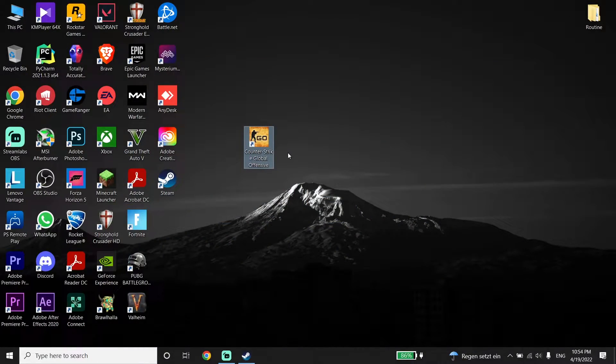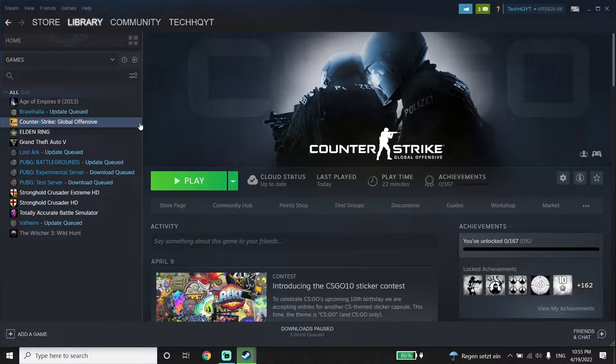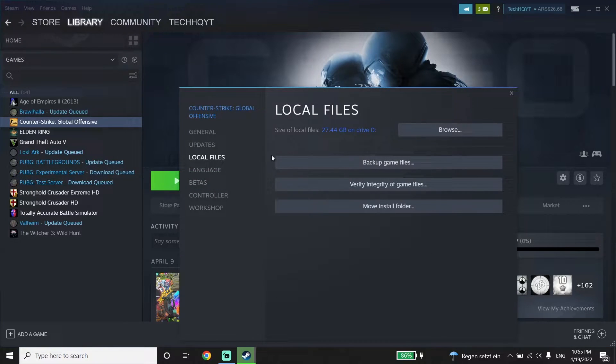To fix this error, first open up Steam, then click on Library, then click on CSGO and click on Properties. Now click on Local Files and then click on Verify Integrity of Game Files — all you have to do is verify your game files.